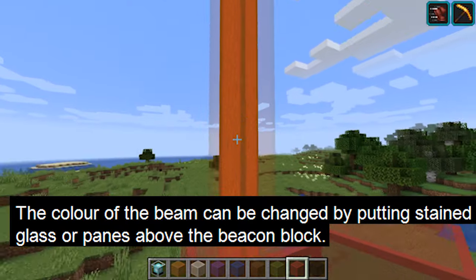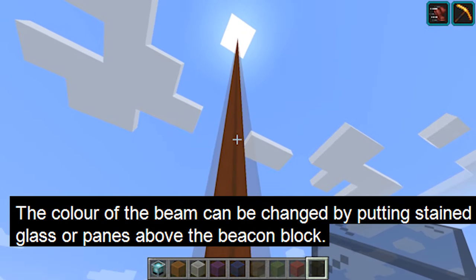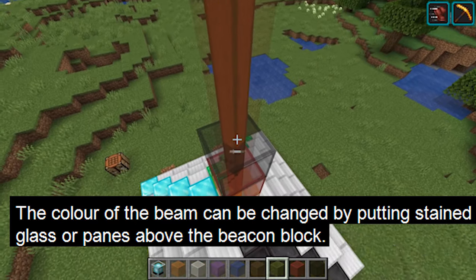The first glass block sets the beam's color. With each additional glass block, there is an averaging of the red, green, and blue colors of the beam.